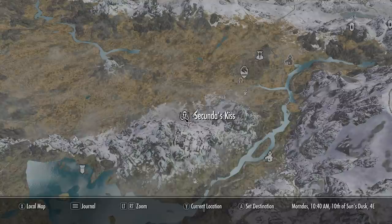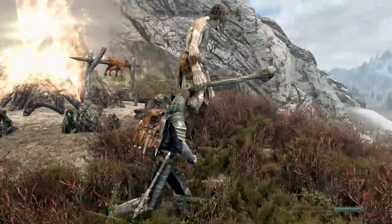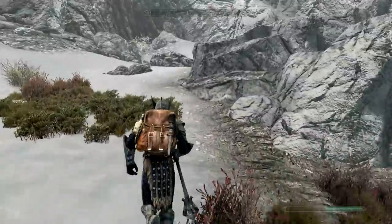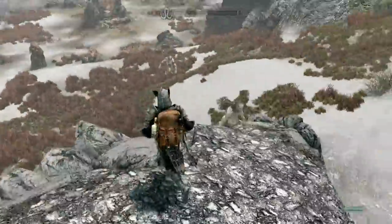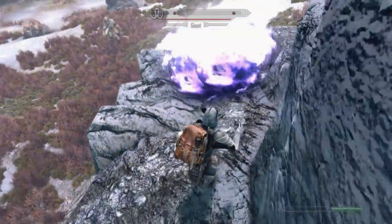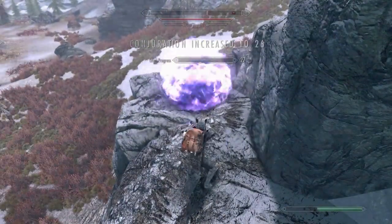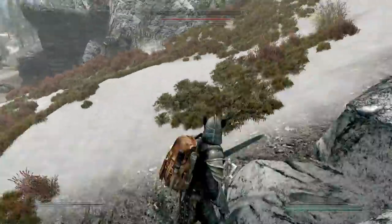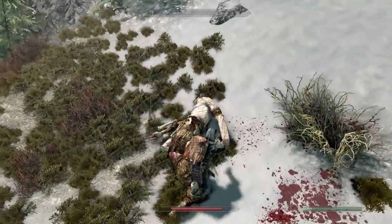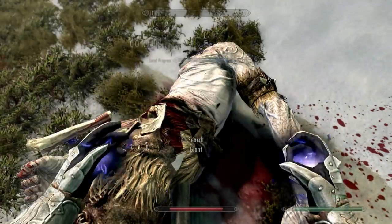Now we're going to Skunda's Kiss and I'm going to show you the two ways to boost Conjuration. The first is by casting summonable creatures and spells like Atronachs or Familiars, but you have to be in combat — otherwise you don't actually get experience. It's super annoying, which is also part of the reason I made this Conjuration suit so it doesn't cost any magic to cast. The second way: you just want to kill something. You can't have the Skyrim Unofficial Patch or this won't work. The fastest way is to put Soul Trap in each hand and just cast it again and again on a dead body of any kind.